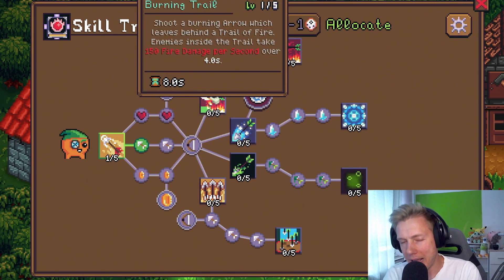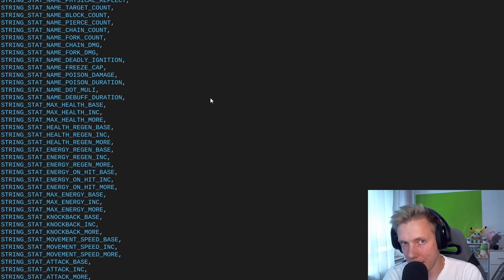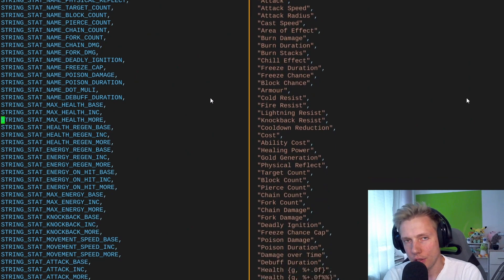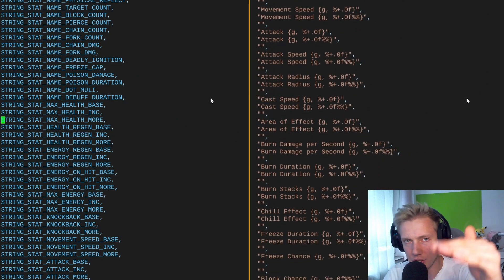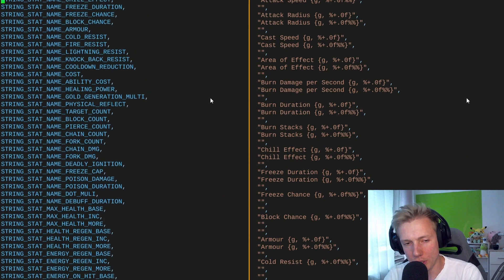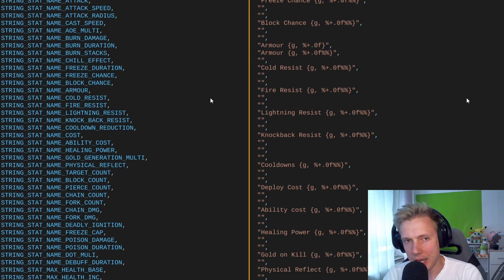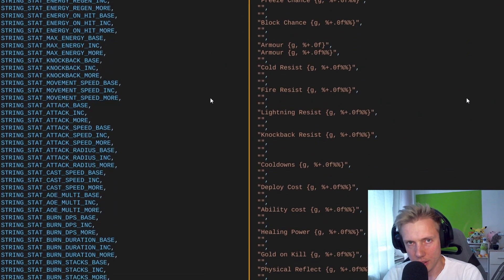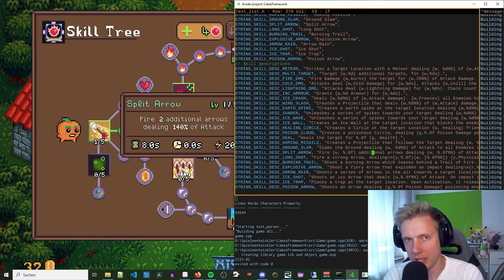The biggest problem I had was that the strings I use are enums. Whenever I wanted to add a new string, I needed to add it into the correct location if I wanted to sort them — first the stats, then the ability names, then the ability descriptions. Then I had to make sure the enum array matches the string array, which is a second array where all the actual strings are, because I'm not loading them from files. That was very tedious.